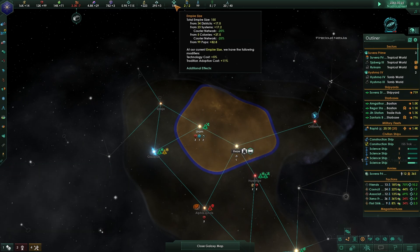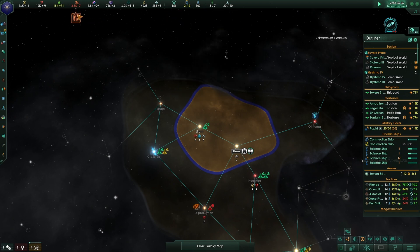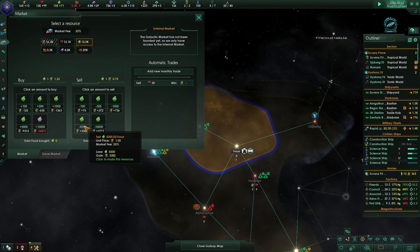We're well over the empire size cap at 155 and taking penalties. But it looks like that's just how the game is designed now - everybody's going to take penalties. It's like playing football in the snow - everybody suffers equally.